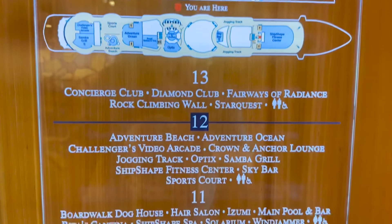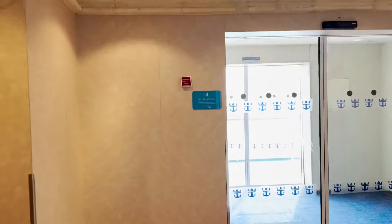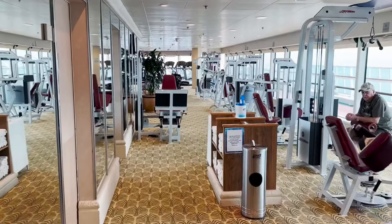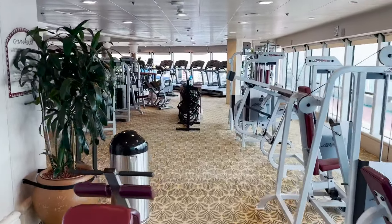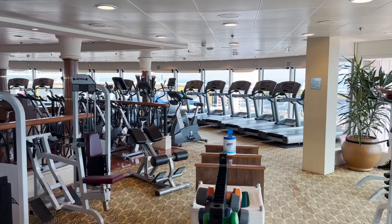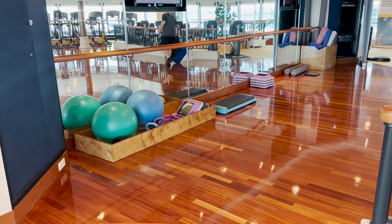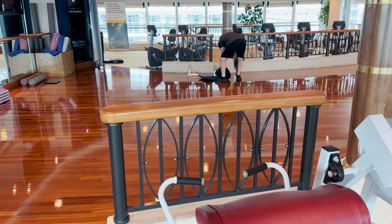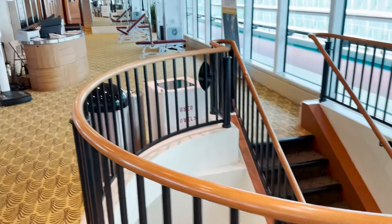On deck twelve at the forward elevators, we enter the Ship Shape Fitness Center — accessible from either starboard or port. It's a standard fitness center with towels, resistance machines, treadmills, floor-to-ceiling windows overlooking the front and sides of the ship, cycles, medicine balls, kettlebells, yoga mats, rollers, and a large open floor area for activities.